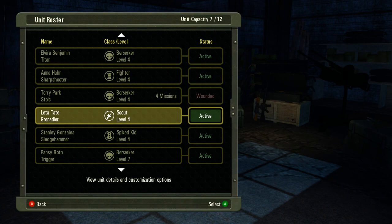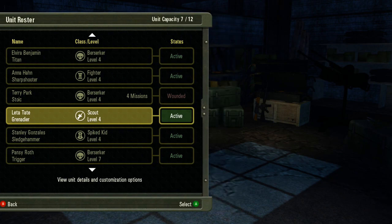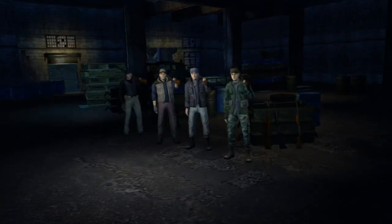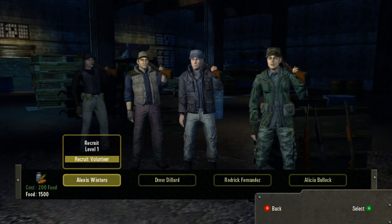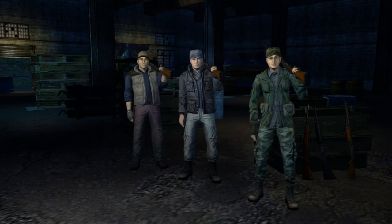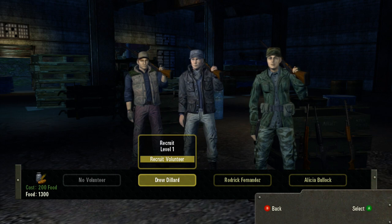We can also recruit units — these are the new recruits, the guys that are up-and-comers that want to be a part of this game. You can choose to get those guys trained for a food expense, and you'll be able to use those after a full mission of training.